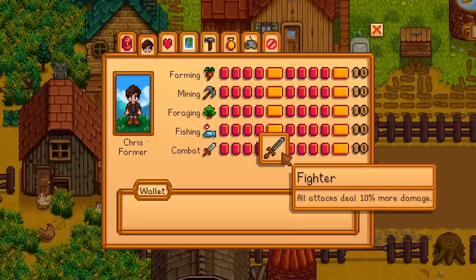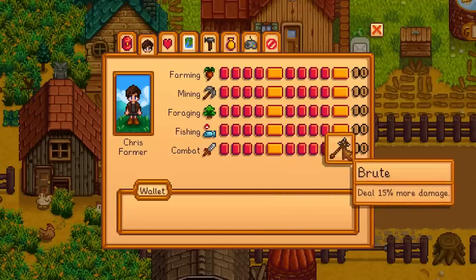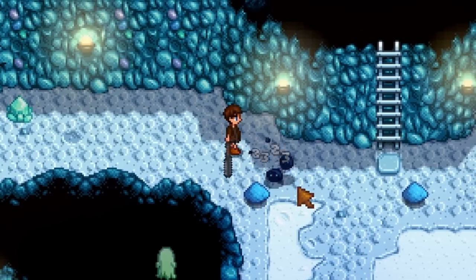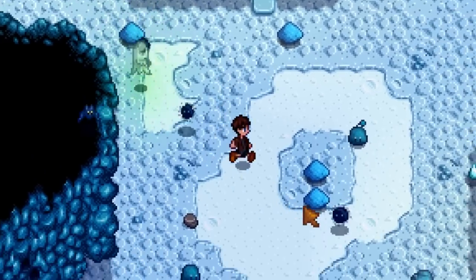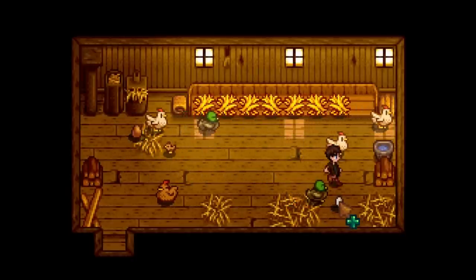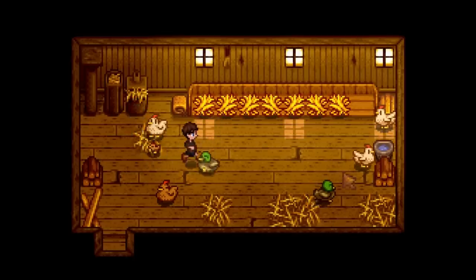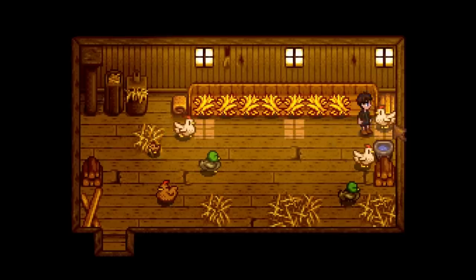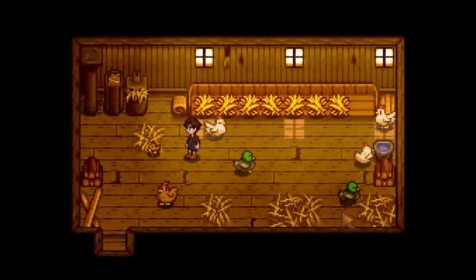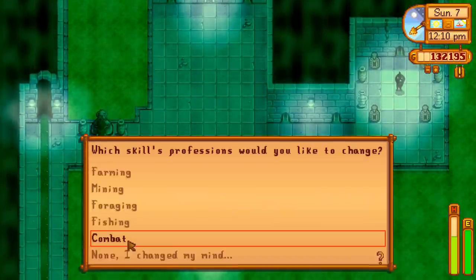For combat, Fighter and Brute is amazing for dealing damage early on and even end game — but if you want to switch things up, go with Scout and Acrobat and use those power-ups on the weapons like mallets, bats and hammers for a great powerful move. Hopefully this helps you out as a beginner of Stardew Valley. I know it can be daunting to decide what path to go with, especially if you've never played the game, so following this profession path is going to help you out massively early on and give you a good head start. But overall it doesn't really matter — everybody is different, go with the path that suits you, and you can change this at any time using the shrine in the sewers for 10,000 gold.